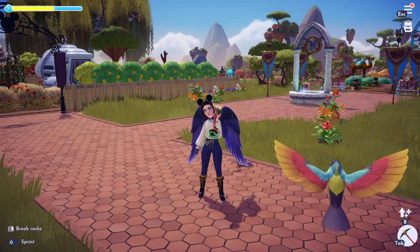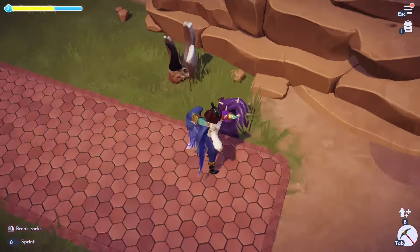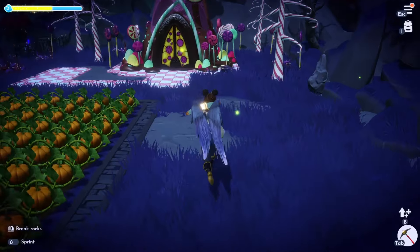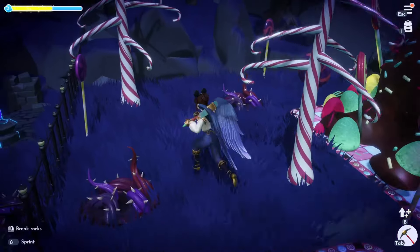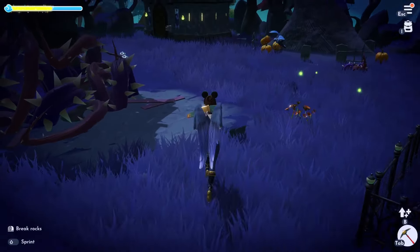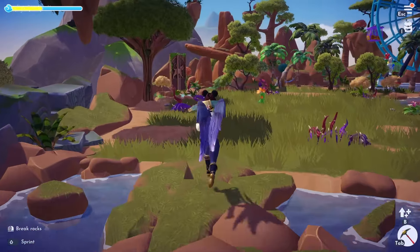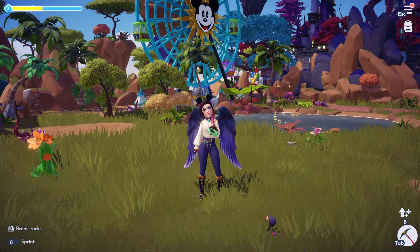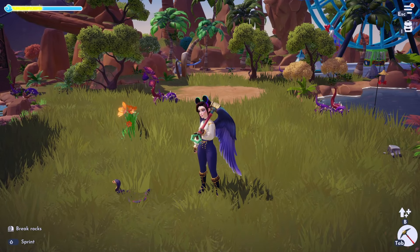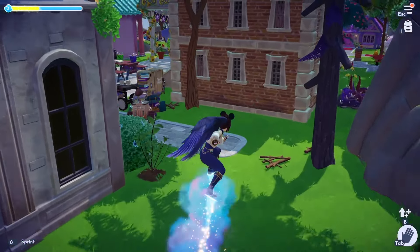One thing I do every time an update is coming is let the night thorns grow freely, because some star path duties require you to collect them. I've also been logging on every day to find blue chests for moonstones, since we'll want those stocked up for the premium shop and star pass upgrades. As for Timon and Pumbaa, I'm assuming I'll place them here in the Sunlit Plateau — somewhere in this area depending on what their house looks like.